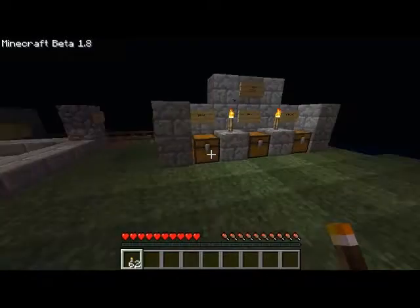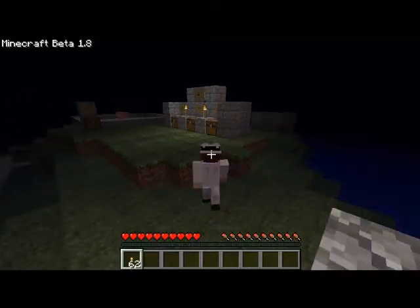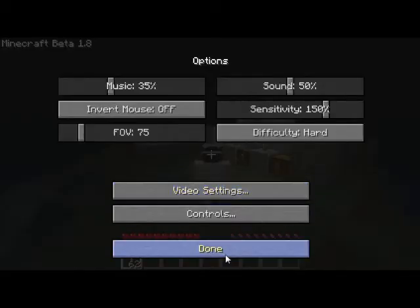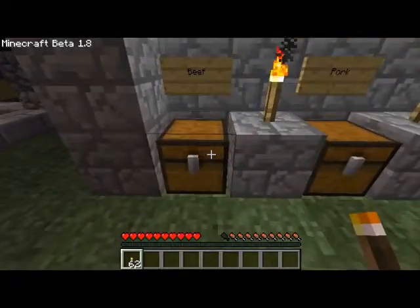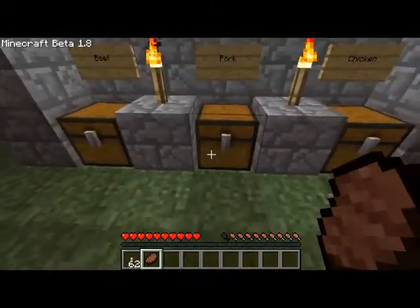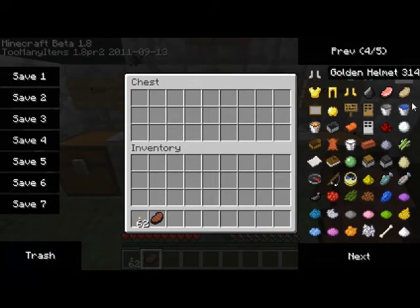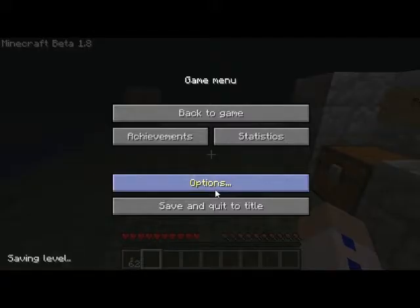Sprinting makes you hungry faster. As you can see, my hunger bar in the lower right is now depleted a little bit. I'm going to take some beef. The new eating animation is so smooth. I turned it back to peaceful because I had turned it to hard so I was able to get these food items.